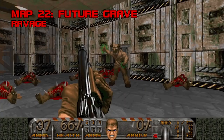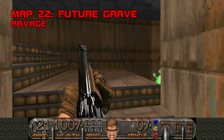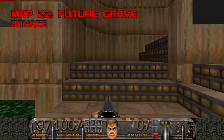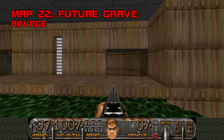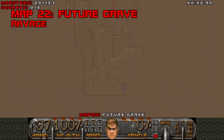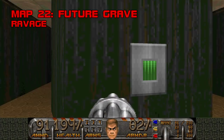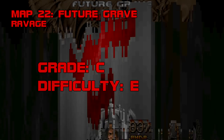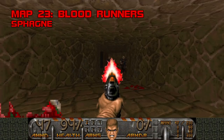Map 22, Future Grave. I have no idea what possessed the folks at Community Chest headquarters to place this map so late. If you've ever shotgunned a Hell Knight, you can handle Future Grave's worst. Megasphere's MIDI is a wildly inappropriate replacement for Dave D. Taylor. Grade: C, Difficulty: E.